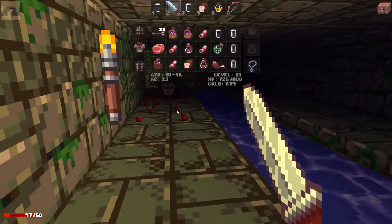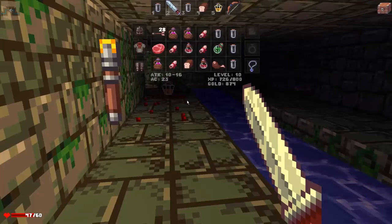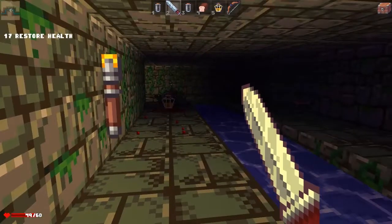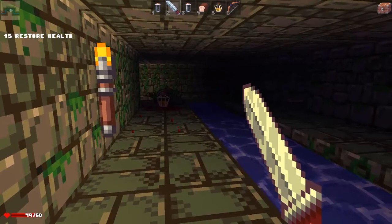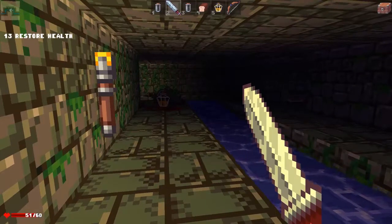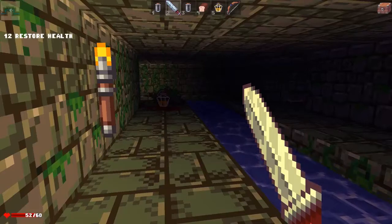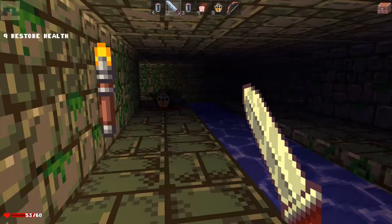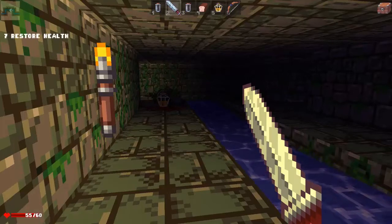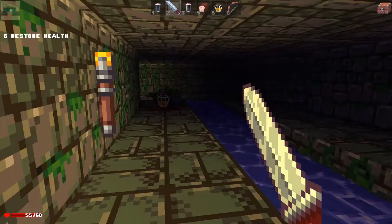I want to pick up these wands and things, so my HP could use a boost. Let's eat some food and wait it out a bit. There we go — I'll probably get max HP from this. It does seem I'm getting back a hit point every couple seconds, so we'll see.